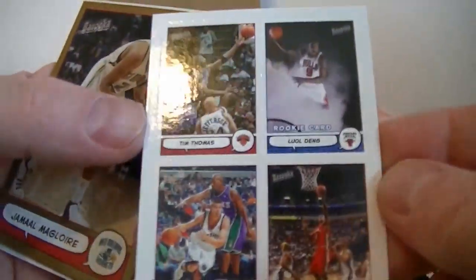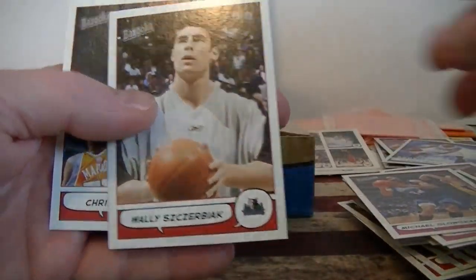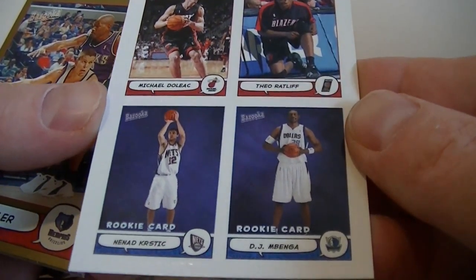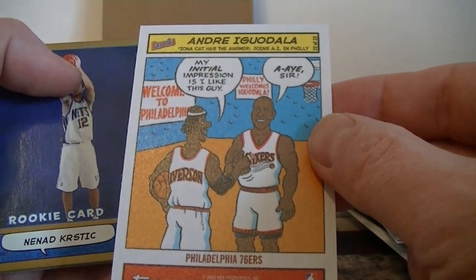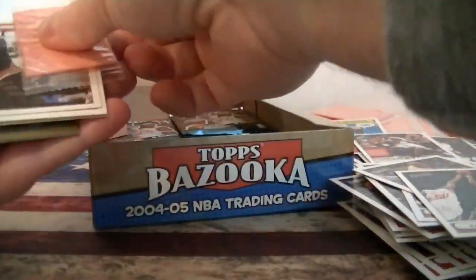We got a sticker. This time Tim Thomas, a Luol Deng rookie card, Mike Miller, and Antoine Walker. I like these — they're pretty neat. Brown, we got Brand, Jalen Rose, Thompson sticker. Dollac, Arif Crystal, Mike Miller gold. Steve Francis, Lamar Odom, Al Jefferson rookie, Uncle Dollar comic. Saul rookie, Saul rookie — still no hits.